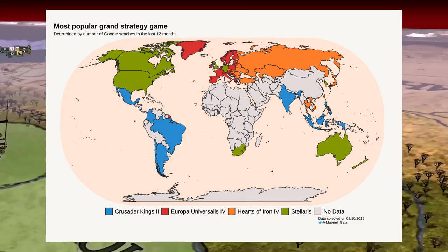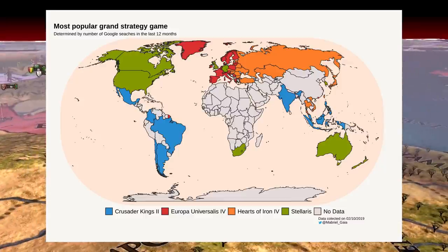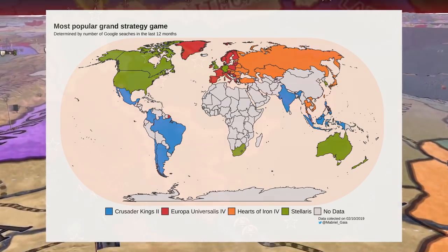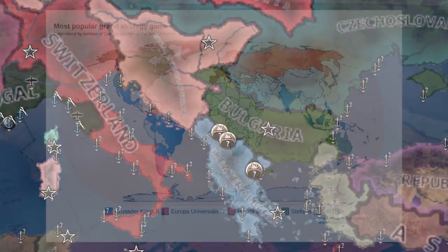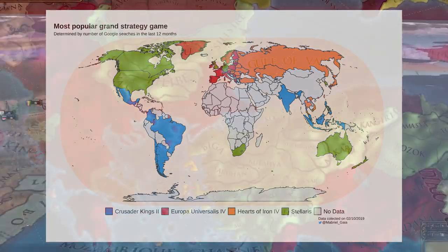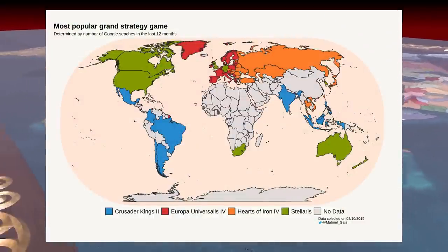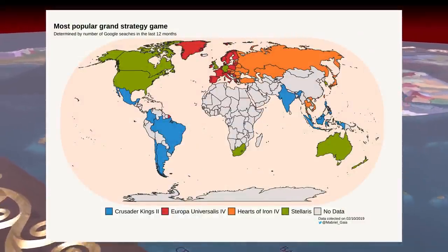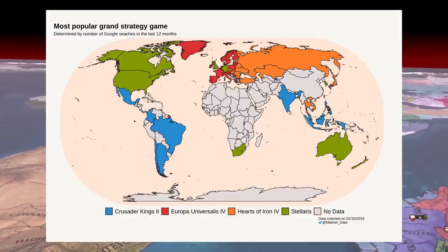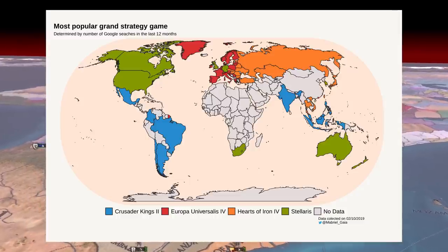In 2019, a map was produced outlining which countries search for each game the most. Although it's a little outdated, it's still relevant today. People in Eastern Europe tend to search for Hearts of Iron 4 the most — perhaps because many countries like Hungary or Czechoslovakia are in the game. Greece goes against the norm and prefers EU4, maybe because they can play as Byzantium in an interesting scenario as it's about to collapse to the Ottoman Empire. Some Anglo countries search for Stellaris the most, perhaps due to greater interest in space or because it's available on console.